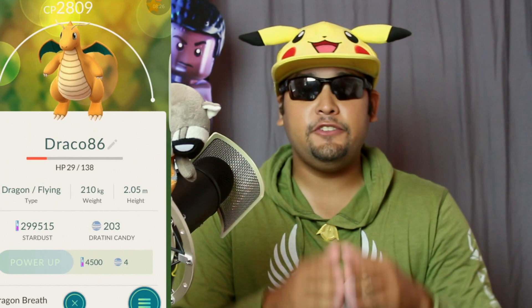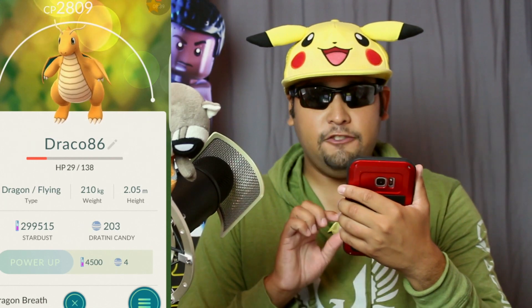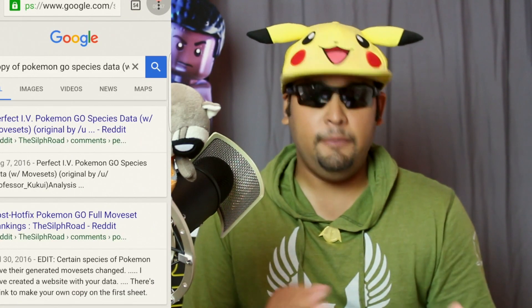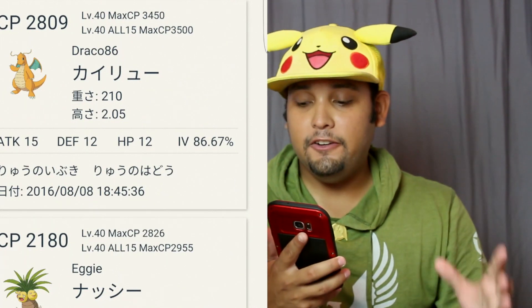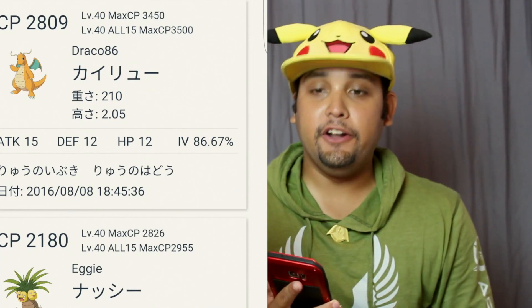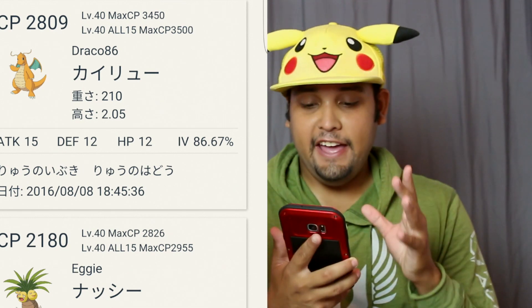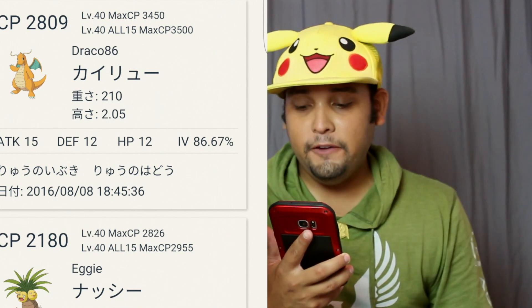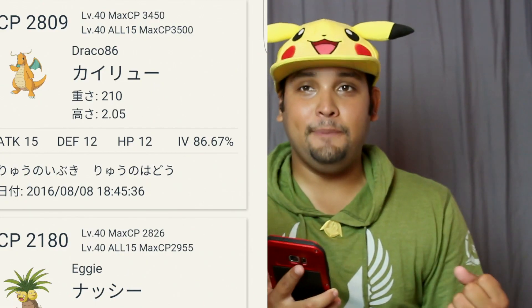I'll do a separate video on IVs next time. Let me check my Dragonite's IVs — last I checked it was 86, but I powered it up so let's verify. It's still 86 IVs even after powering from 1700 to 2800 CP — 15 attack, 12 defense, 12 stamina HP. Still an 86 bad boy. Thank you everyone for checking out Geeking Out — may the fun and dreams be with you always.